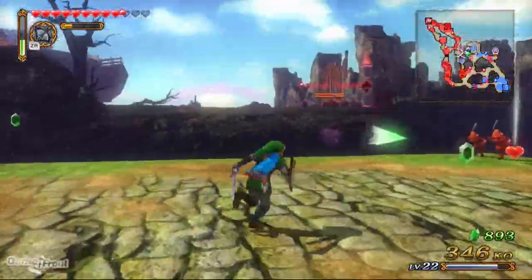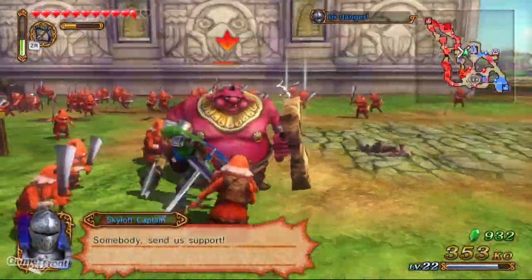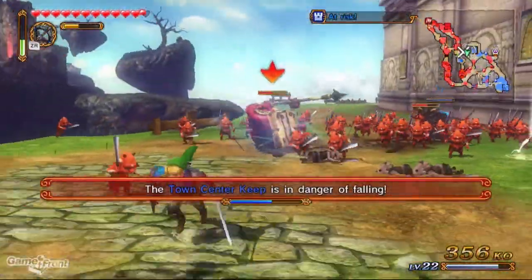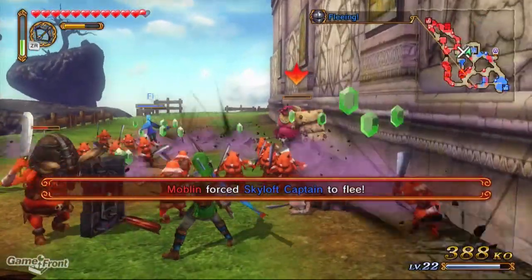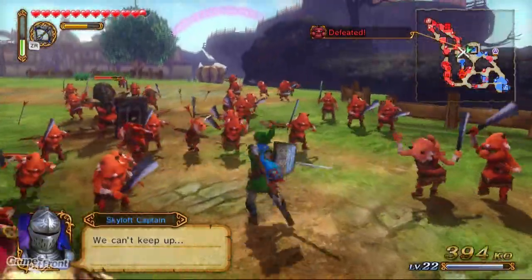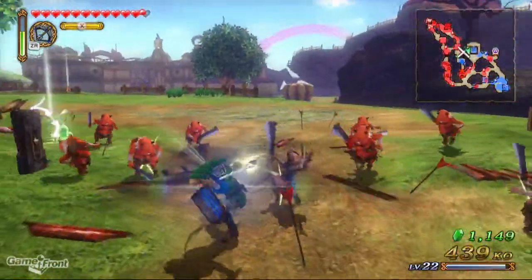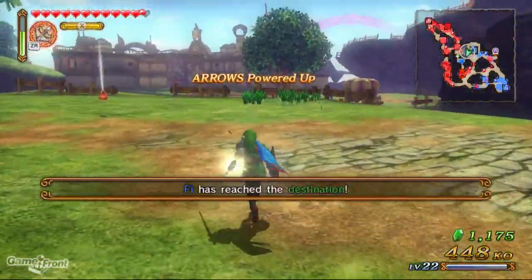All right, how you doing Fi? Are you on your way here? Do we gotta kill this guy? Come on, do your thing. Town center keep is in danger of failing. So yeah, Link has some cool combos — I like it. Fi has reached a destination. Good.